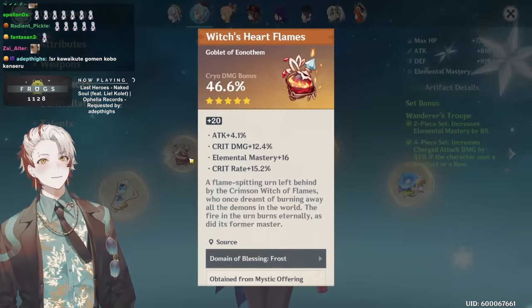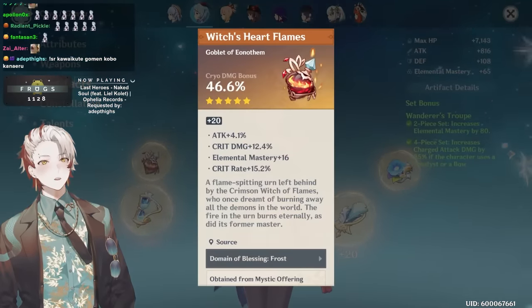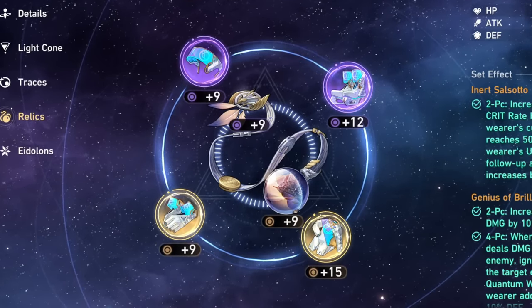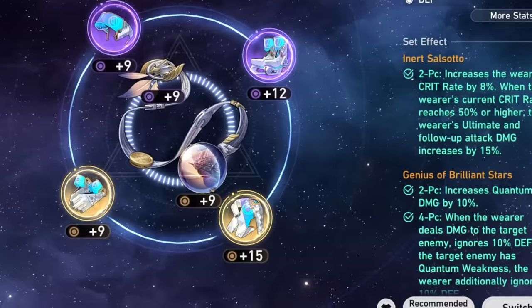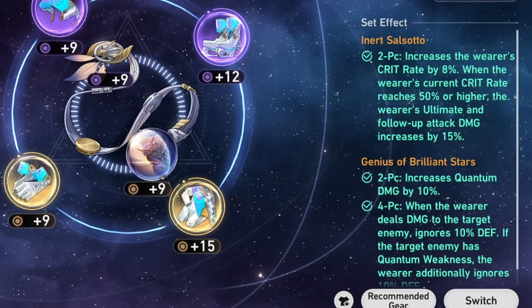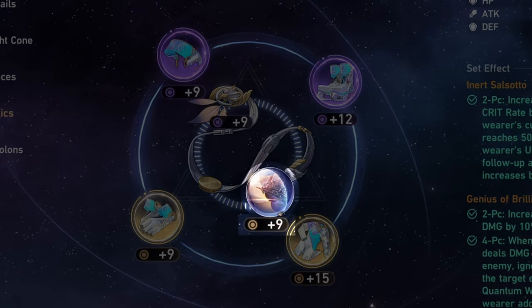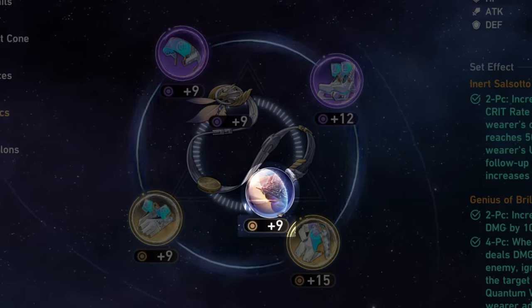Usually in Genshin that off piece would be the Elemental Damage Bonus Goblet, as it's the most difficult piece to get on-set. Well, in Honkai Star Rail there's no room for an Off Piece. Ideal builds will have a complete 4-piece and 2-piece set, making it more difficult than usual to complete true endgame builds. My advice is to protect your Type Damage bonus orbs with your life.